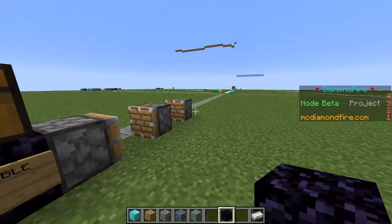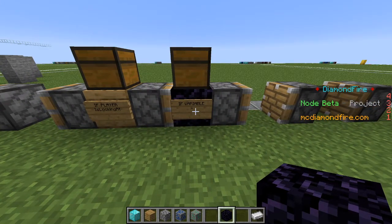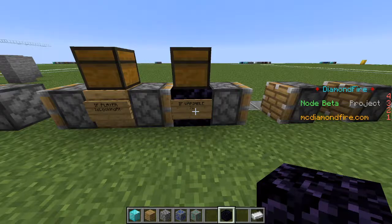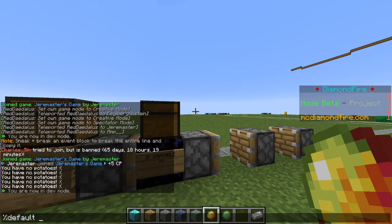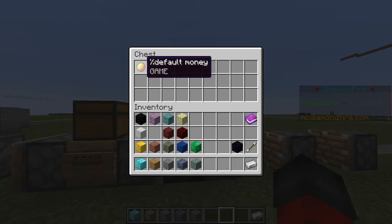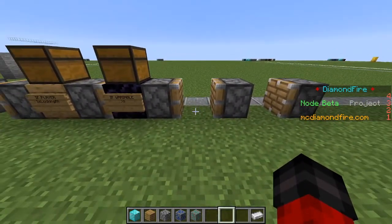So we're going to be using the if variable block to determine whether they have enough money. We'll place that here — it works basically just like the if player block. The default is 'if variable equals,' but we want 'if variable is greater than or equal to.' So if our money number is greater than or equal to the price of the diamond, which is 100, then we will allow them to purchase the diamond. I'm going to get that variable — named the same as the other one, %default money — and the number will be 100. That is the price of the diamond.